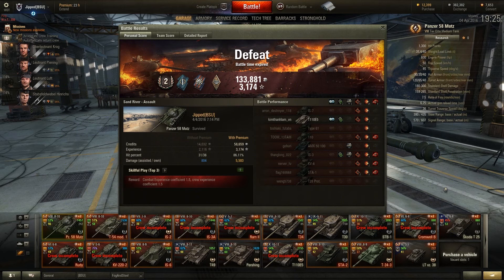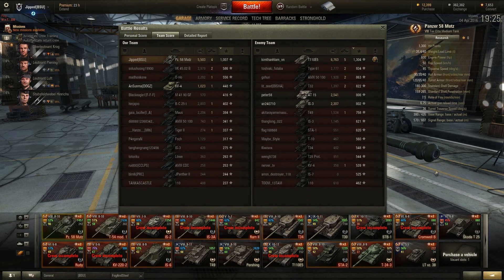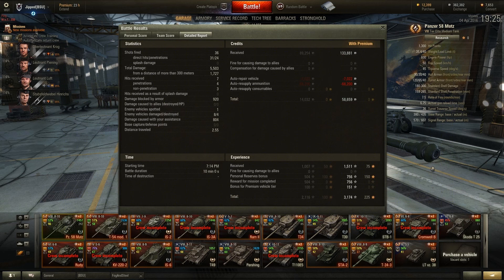We did lose the game, but despite being bottom tier, we managed to do 5,503 damage with 804 assisted damage. We fired 36 rounds, hit 31 for 86% accuracy. It's still only a second class because of the defeat. 5,500 is the most I've ever done in the Mutz and probably the most I've done in any tier 8 tank by a wide margin — the most I'd done in the Mutz before this was 4,500. We come out first on experience despite the loss at 1,007 base XP. If this had been a win it would be 2,000 base experience, which would be absolutely monstrous. Despite firing 14 APCR premium rounds, we still made 58,000 credits, and the Mutz is one of those premium tanks that makes a huge amount of credits. Thanks for watching, I hope you enjoyed the gameplay — have a good one.